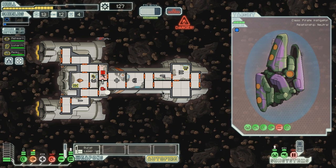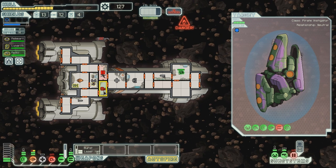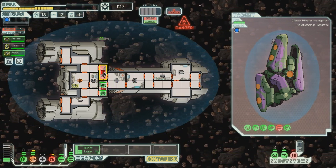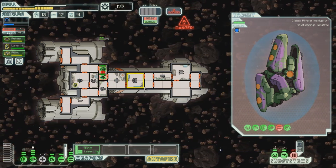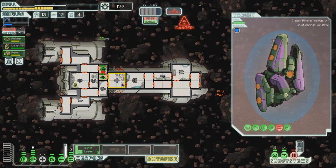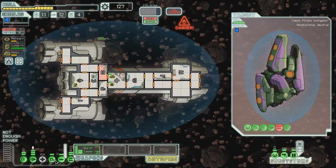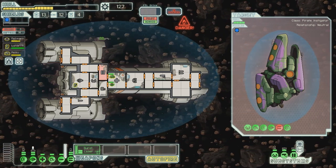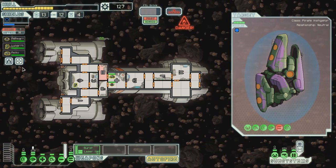Get those bloody shields up - what the hell's going on? Why are the shields not up? Get everything repaired, dammit. You guys repair the O2 system, and then let's repair the door system as well. And then heal up of course. What a crappy, rotten luck we're having. I wish I could just fire upon these guys. Back to your stations.